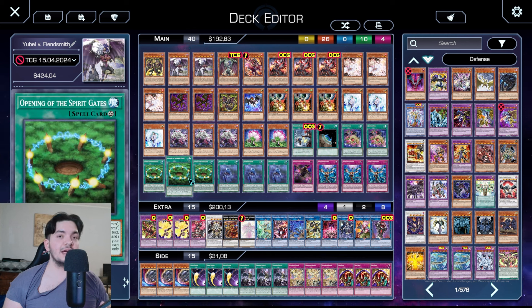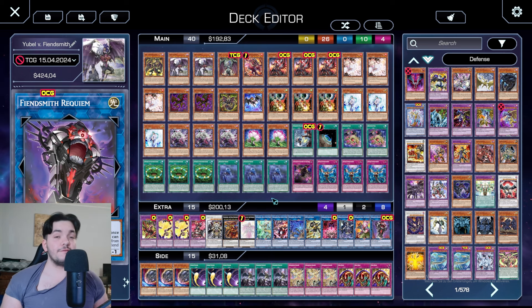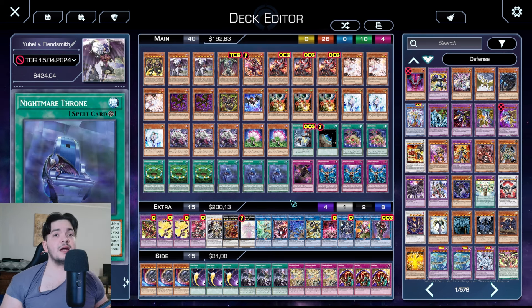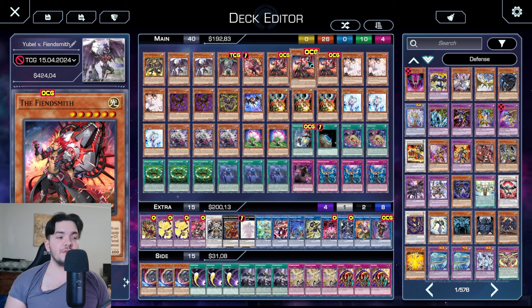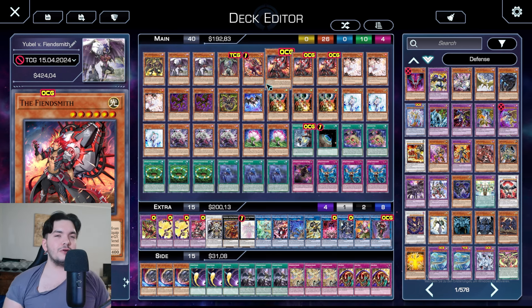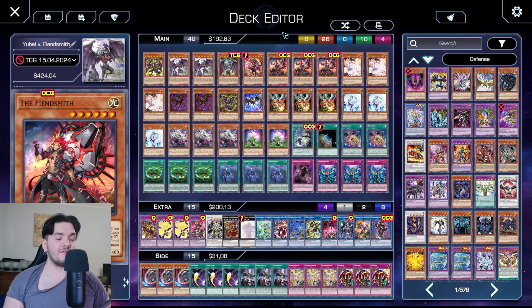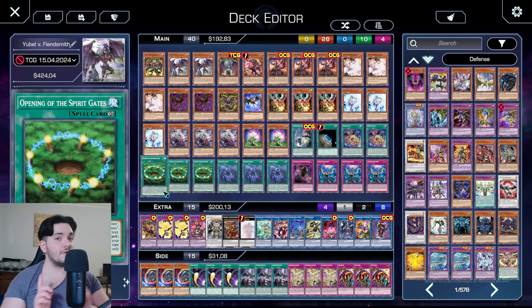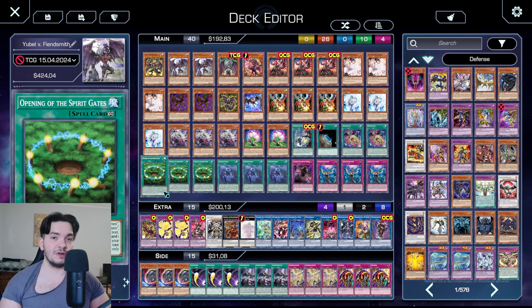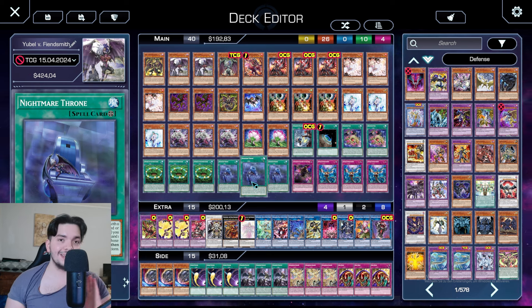Now let's get to the spicy stuff — the extra deck. And oh boy, I had to make sacrifices. The first being Princess, but the second sacrifice is Almirash. It's not bad or wrong to play Almirash, it's just that I don't have space for him. With Fiendsmith and all of the other stuff combined in mind, we are not as dependent on the Link of the Beckoning Beast as before. So even though it hurts quite a bit, and probably if we had one more space it would be Almirash, I had to cut it, and so far it wasn't really a problem. The Princess has the same reason — we just can't afford it anymore. But fear not, I've found a combo where we still have layered interruptions and we are safe against Droplet and Dark Ruler. It's still just the normal one-card Nightmare Throne combo, but I will get to that later.